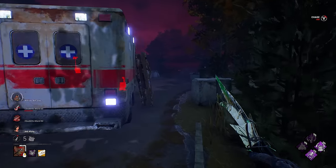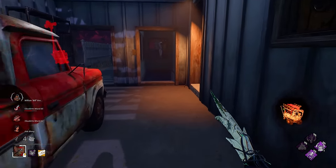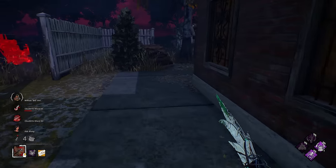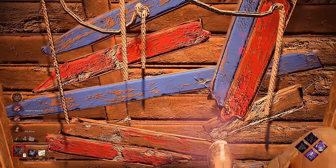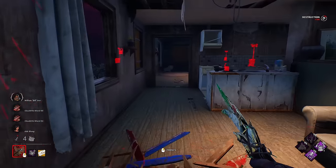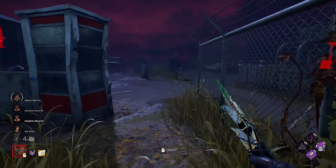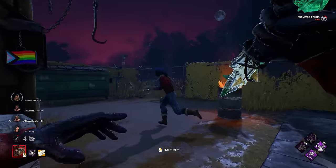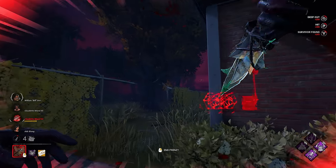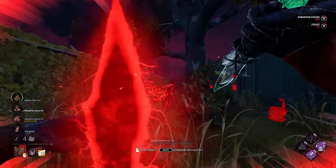We know Bill's over this way somewhere. Bill's down here — that's pretty good for us because hopefully we can get some stacks and Play With Your Food, which will help us out. They've all healed up, meaning they're pulling into the hook. I see the Ada, I see all three of them. Hopefully they stay together for a minute. We're going through main building — oh my god, she gave me a free hit! It means I can catch up to these guys really quickly. I should get another five stacks on my addon right here, as long as I don't butcher it.